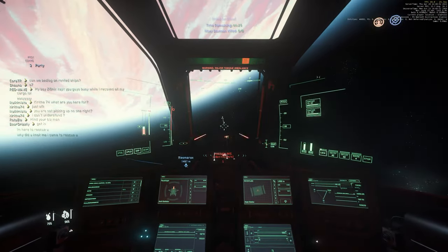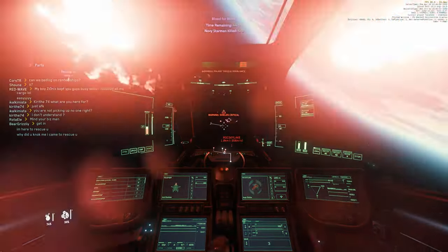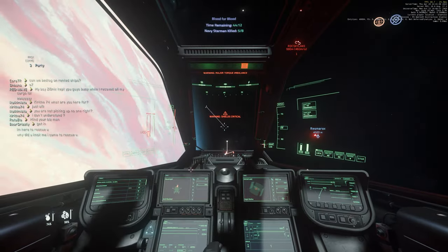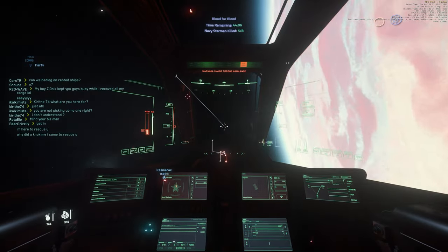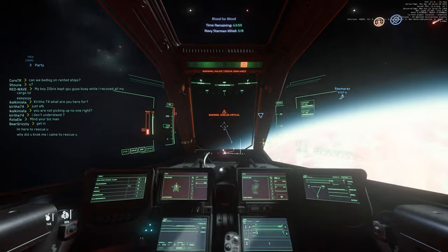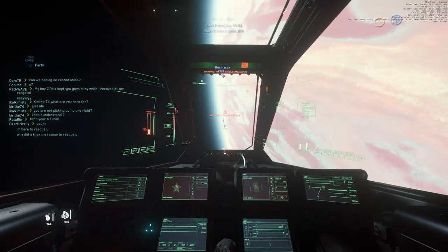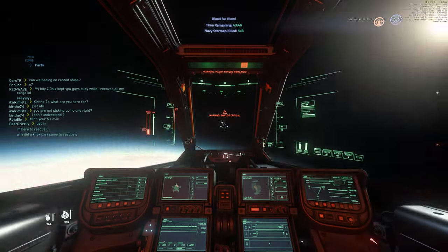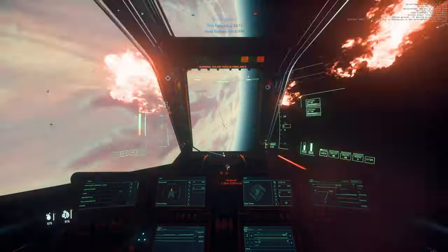Here we'd rely on the missiles. One funny quirk of the Gladiator is that it's relatively easy for the size-five missile bays to be shot off. It's unfortunate, but not a huge drawback when you're engaged in combat. In the end, we're just not able to make up the distance.